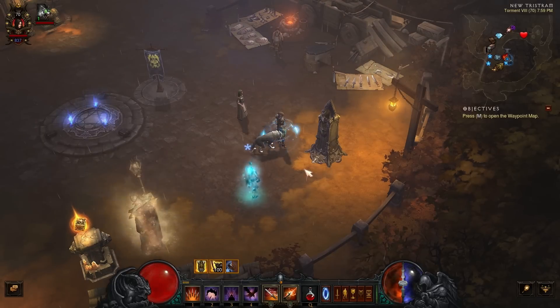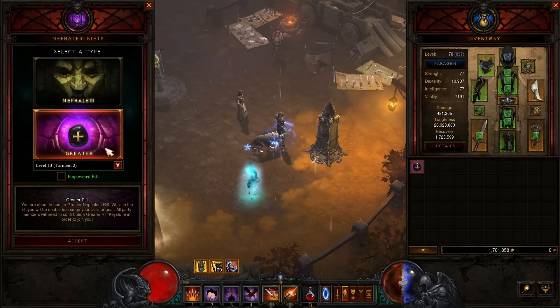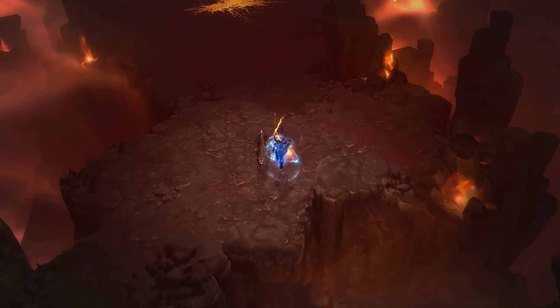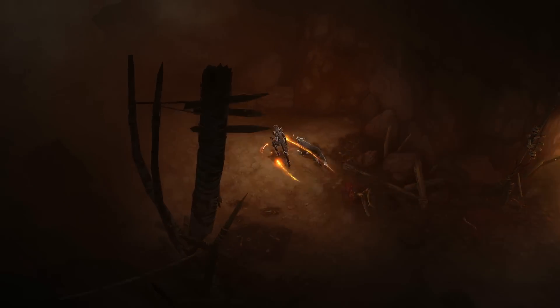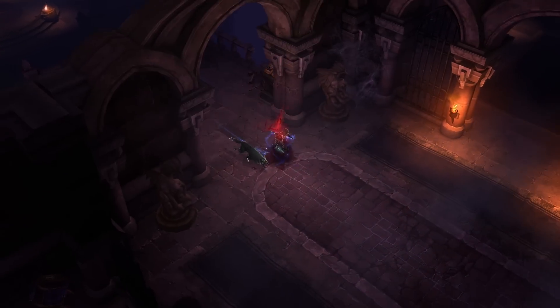In Patch 2.5.0, we're making some changes to Adventure Mode in order to continue smoothing out the end-game experience and increase environmental variety in Greater Rifts. First, the frequency of several tilesets in Greater Rifts has been adjusted. This means you'll be seeing less of areas like caves and keep depths, and more open areas like Stinging Winds, Festering Woods, or Tristram Cathedral.